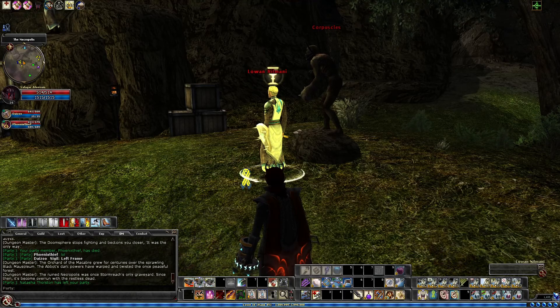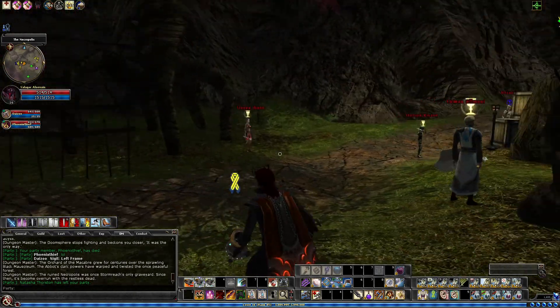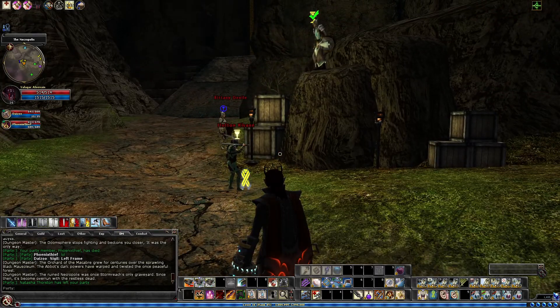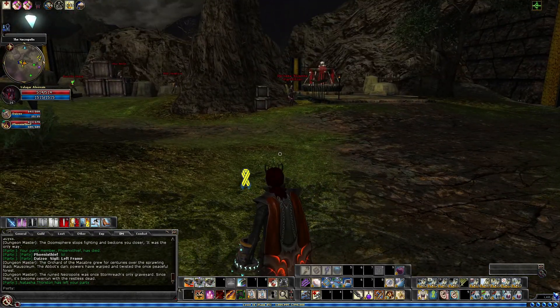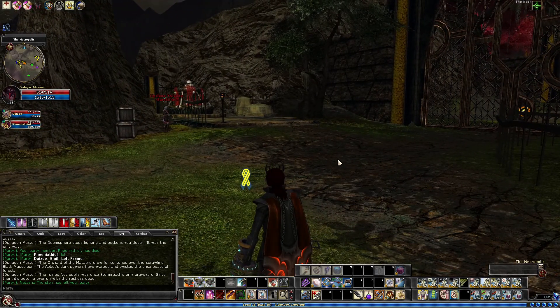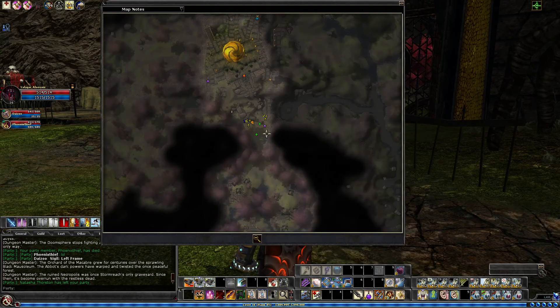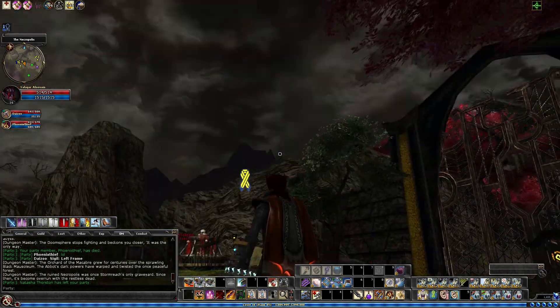Hey everybody, welcome back, it's Valigar Alovain back for some more Dungeons and Dragons Online. Here we are in the Necropolis - this is the upper Necropolis. If you didn't watch the previous one, you can access this place either through the guild airship selecting the far shifter, or you can head all the way through House Vjarlan to the north section, which takes you to the lower Necropolis, and then run to the far north to port up here.